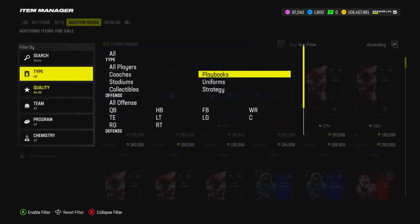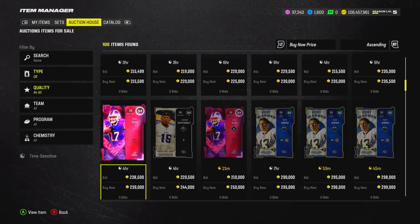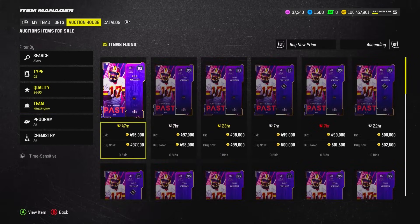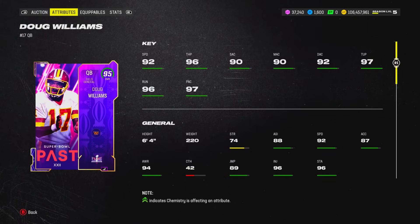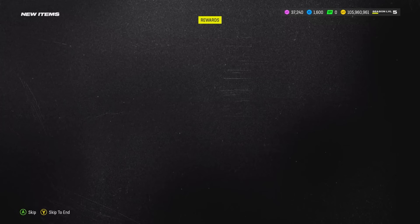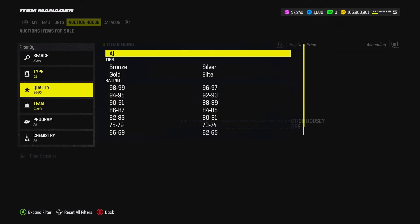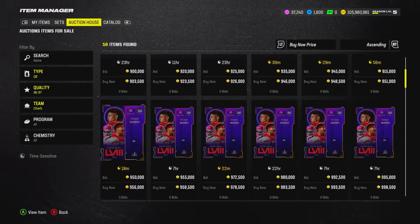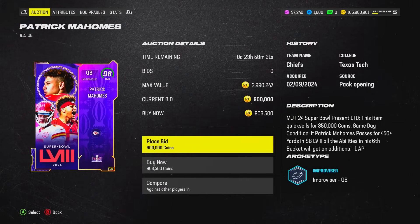Now we've got the quarterback. I actually don't know who the best QB in the game is right now, which is unusual for me. I think it's Doug Williams — Super Bowl Past legend — because of his release. He also has really good stats: 92 speed, and he gets the god stack which I believe is Hot Route Master, Set Feet Lead, Gunslinger, and Gift Wraps. But my favorite player also got a card this week: Patrick Levon Mahomes the Third.